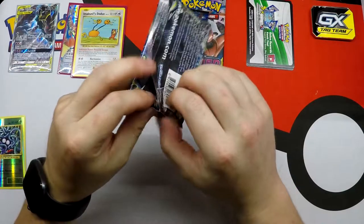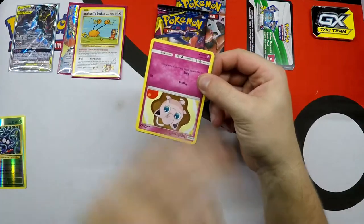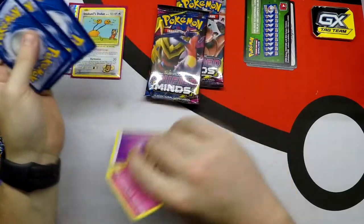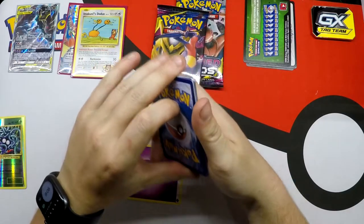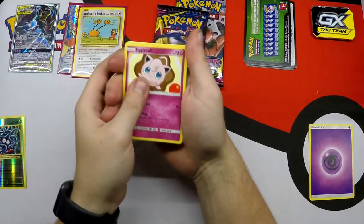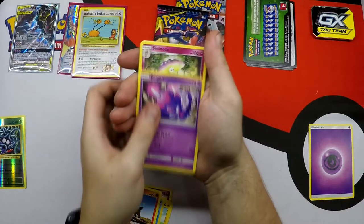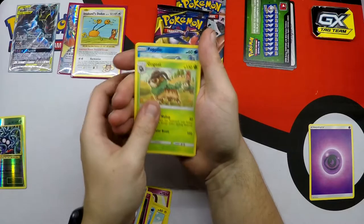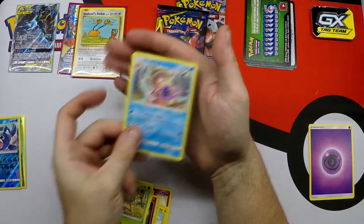Lost Thunder pack now. Then we have two Unified Minds. There's our energy - because there are energy in this set. Jigglypuff, Mareep, Alolan Vulpix, Houndour, Hoipul, Shiinotic, Fairy Charm, Gogoat, Reverse Holo Popplio, and a Slowking Regular Rare.